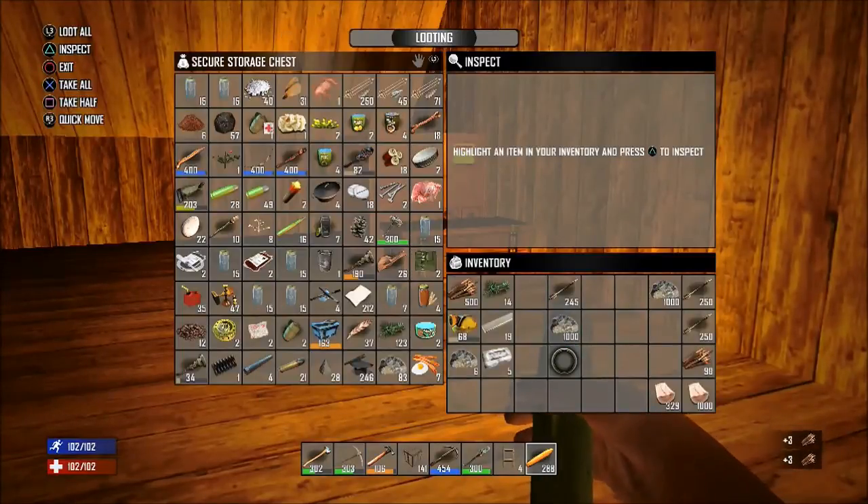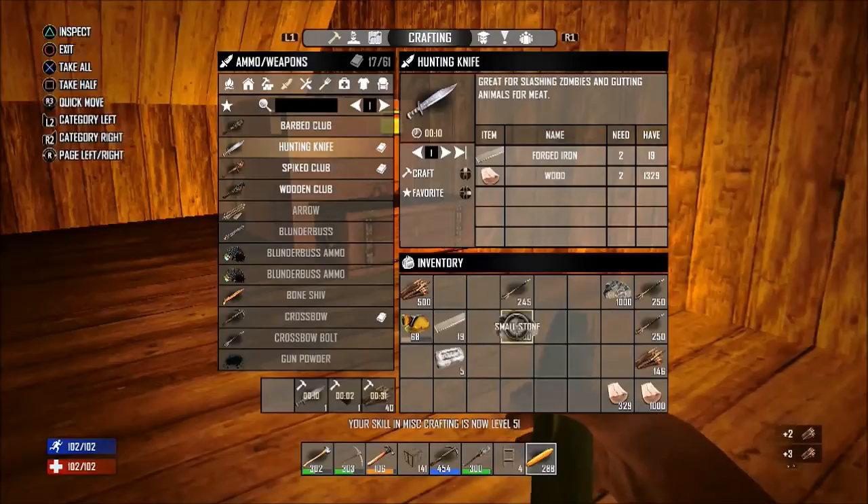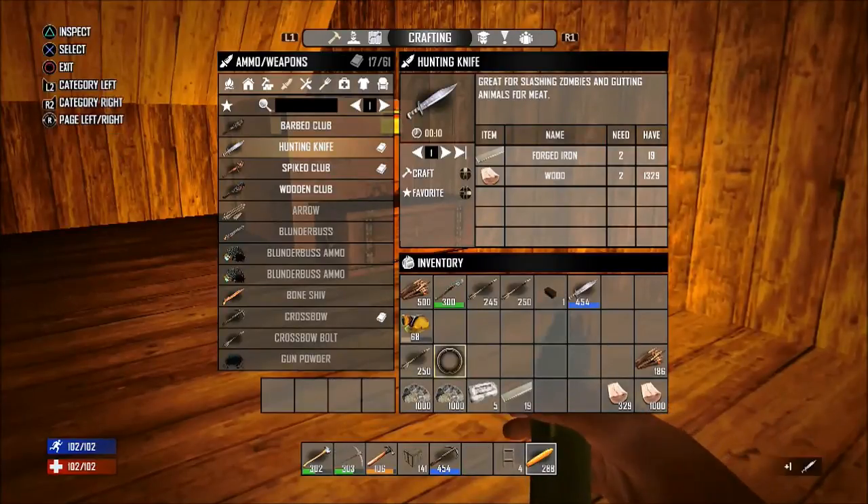While we wait for the items to be crafted, let's see if there's any items inside of our inventory we can place inside this chest. If you're still waiting on time, go ahead and organize your inventory so that you know what to put inside the new chest.